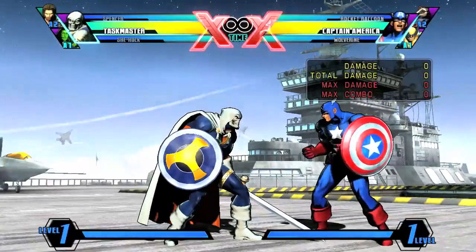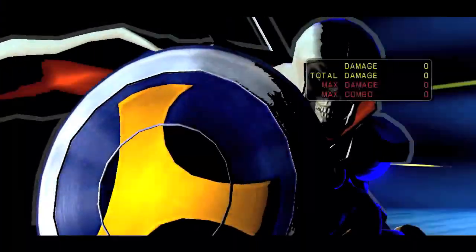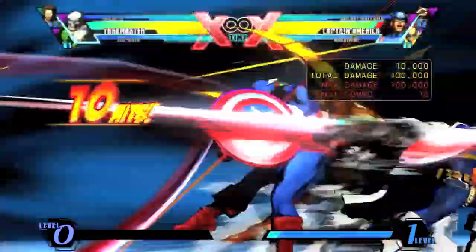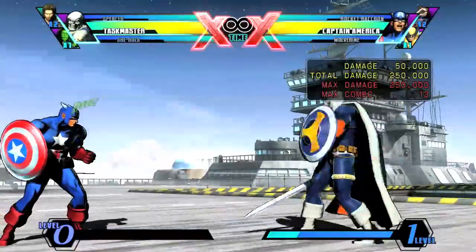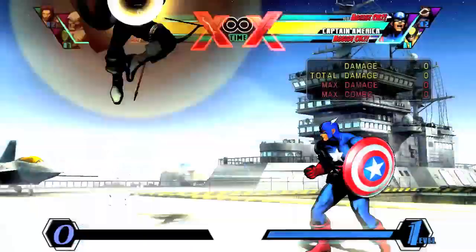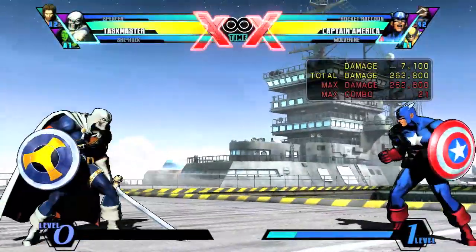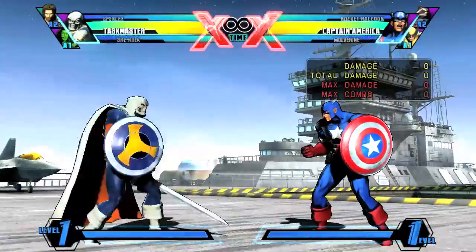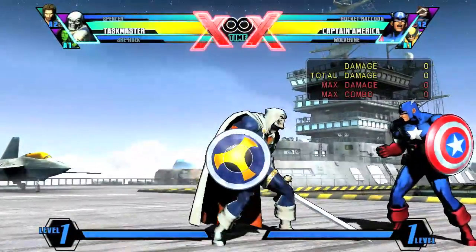The next thing I want to cover is Taskmaster's follow-up potential off of his counter super, the Secret Move. Once he goes into this move, you get a long cutscene super, you blast him across the screen, and you can jump up and super them, but that's not the greatest — it doesn't hit fully and doesn't do a whole lot of damage. There are other things you can do, especially with She-Hulk assist.